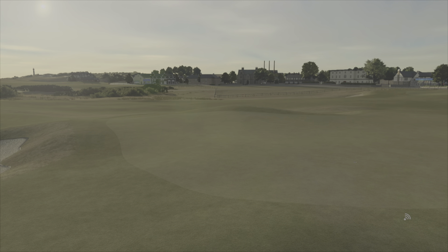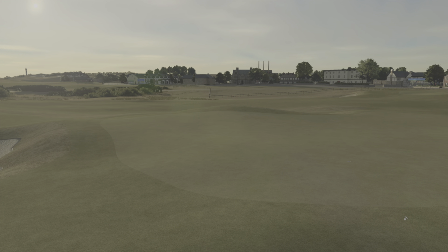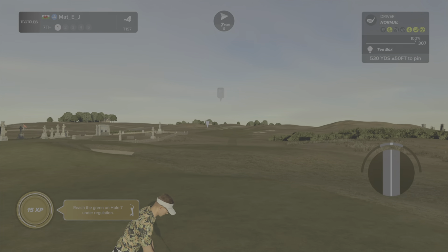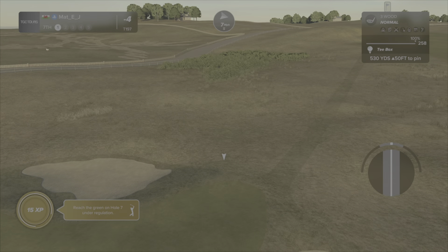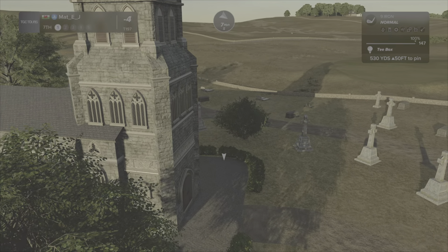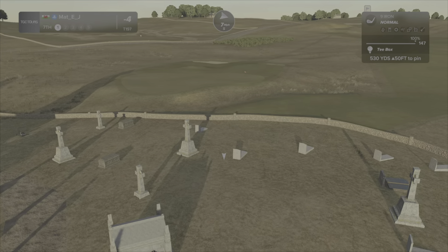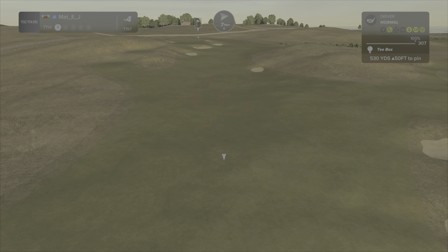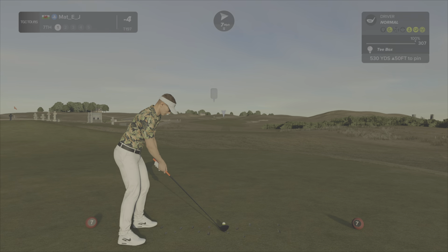We're four under through six, with a par five up next. Nice looking course — playing into a cemetery there, which you don't often see. Skyline time, leading array right now. It must be a British Legion thing, I would assume. Pretty cool — these designers are great. On PlayStation we don't have the tools to do flyovers, but that's pretty cool.